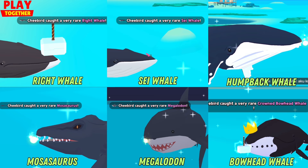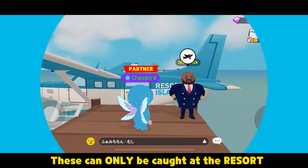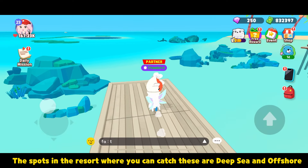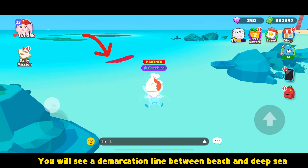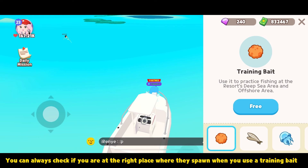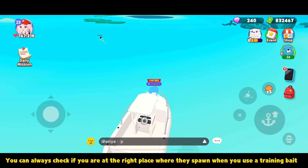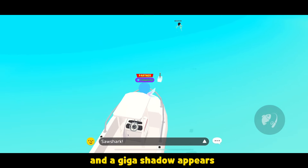Here are the six kinds of gigafishes. These can only be caught at the resort. The spots in the resort where you can catch these are deep sea and offshore. You will see a demarcation line between beach and deep sea. You can always check if you are at the right place where they spawn when you lose a training bait and a giga shadow appears.